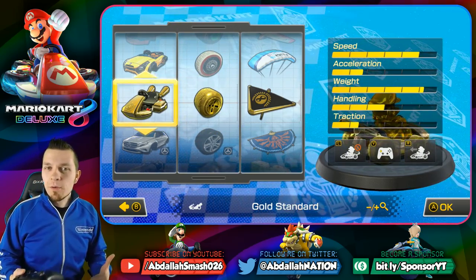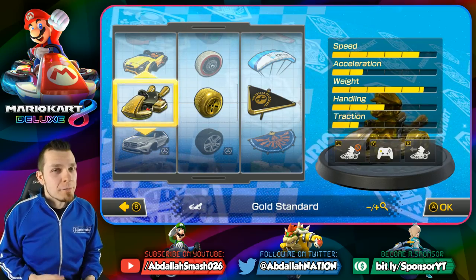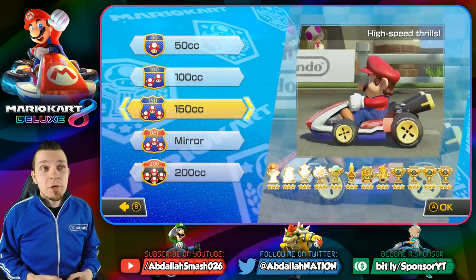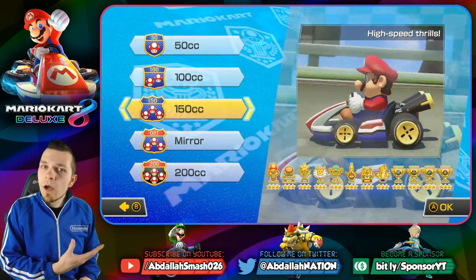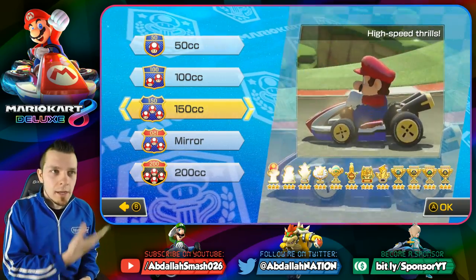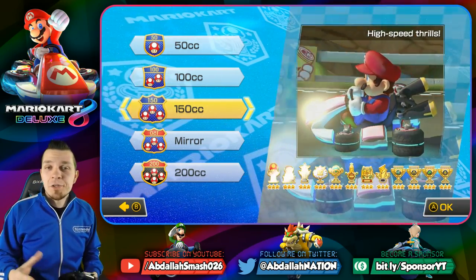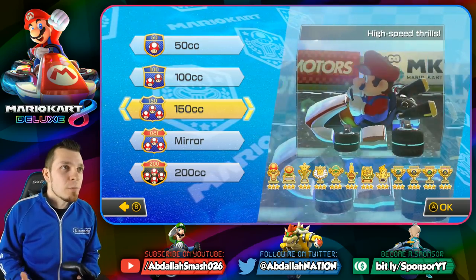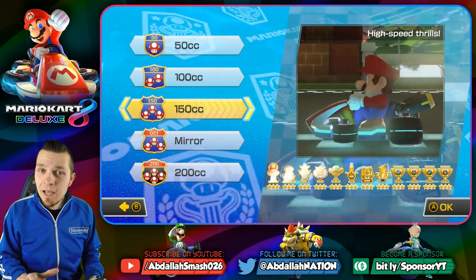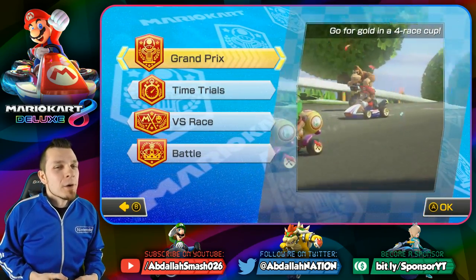Let's go through and teach you guys exactly what you need to do in order to unlock each and every one of these pieces so that you can show off your full-on gold combo to all your friends. Gold standard — very simple. All you have to do is beat 150CC and get the gold cup in every single one. You don't have to get perfect 60s every single time to get the triple star run, but getting at least one star is going to be good for you. If you're looking for information on how to beat 150CC — what lines to take, what shroom shortcuts there are — I've got a full let's play on that in the description.